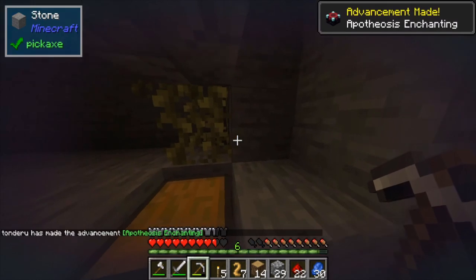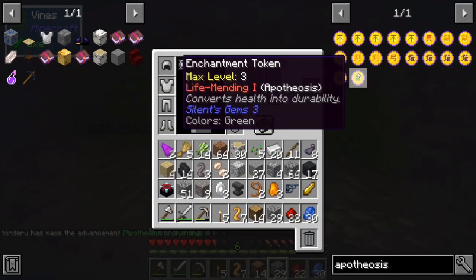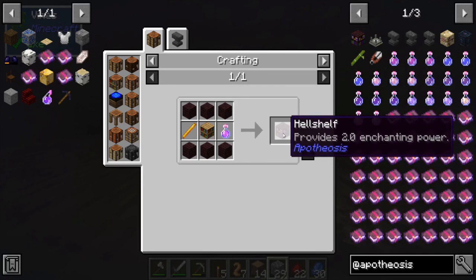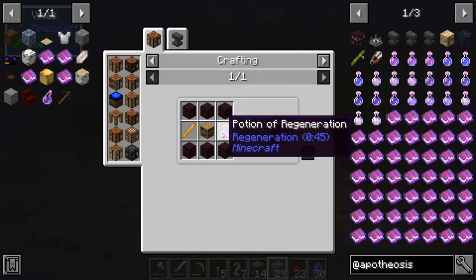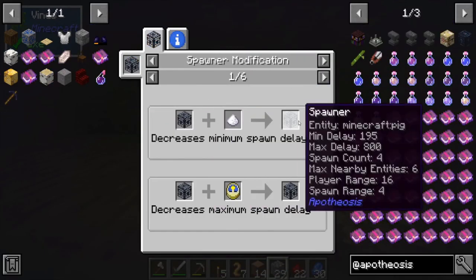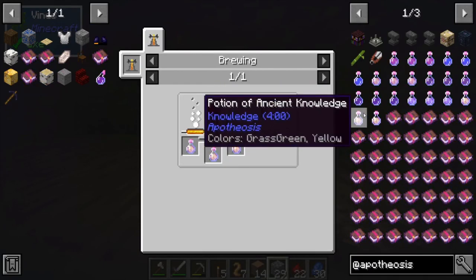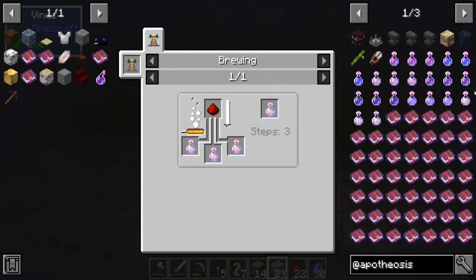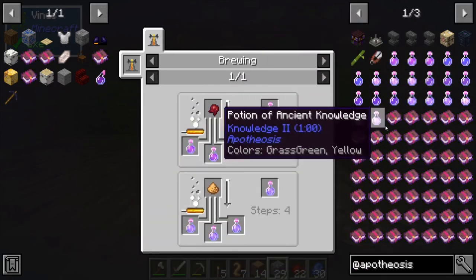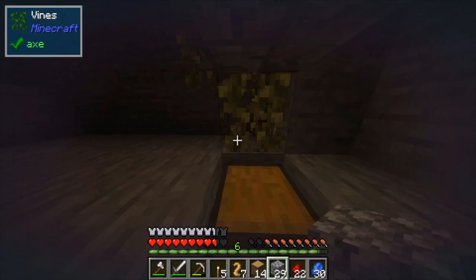There's a mod called Apotheosis. Hell Shelf is new, and it provides double the enchanting power, but we have to go to the nether. The spawner looks different — they changed it so it has skeleton on it. There are knowledge potions, which are really interesting. I think Sundering is new — I'm unsure on that. Some of these are marked as Apotheosis but they're actually in vanilla Minecraft, which is a little weird. I just wanted to share that since I saw a spawner. I'm over here by the lava looking for diamonds.